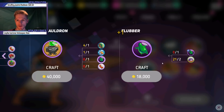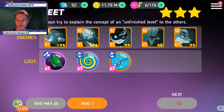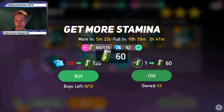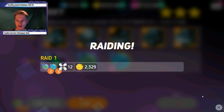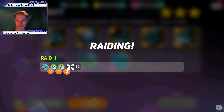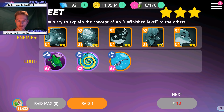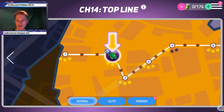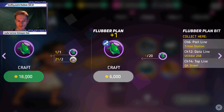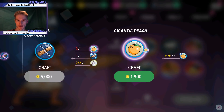I've nearly run out of them. 20 flubbers — let's go for a bigger one because we can get some orange drops on this as well. Rate 15. Nice. These are quite easy to craft, which is nice.